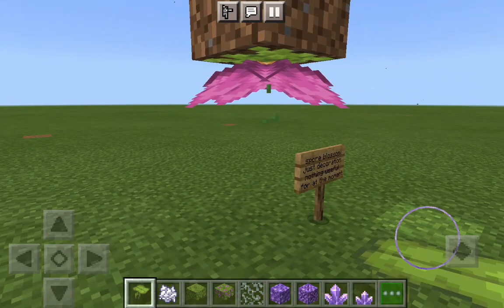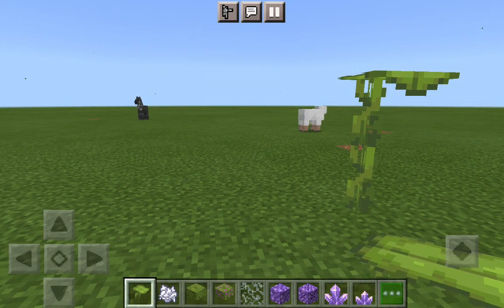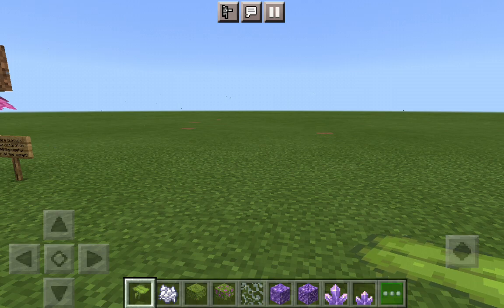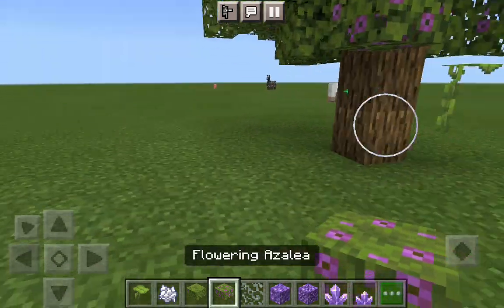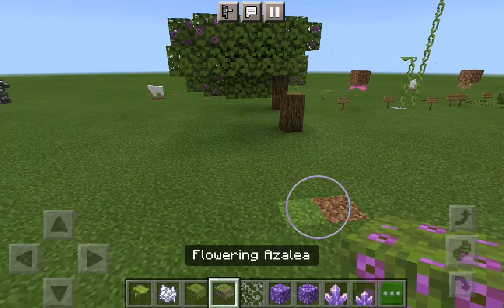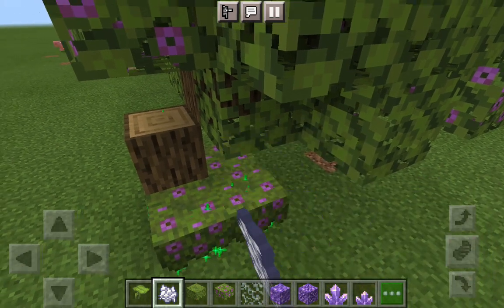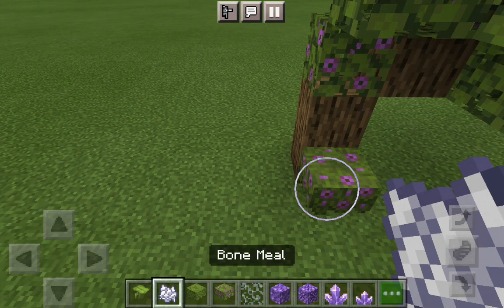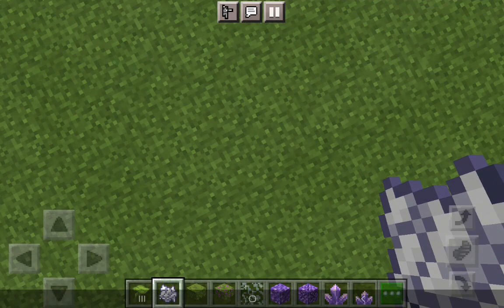Also I put down this little item — I'm not sure what it does, it may have a new feature in 1.18. I'm pretty sure it has a feature in Java Edition but I'm on PE Edition. Azalea and flower azalea do the same thing. If you're gonna grow these next to each other, it won't do anything — you need more space.